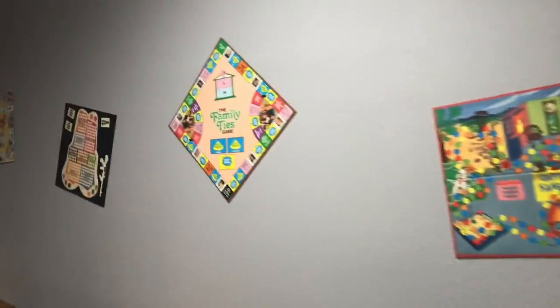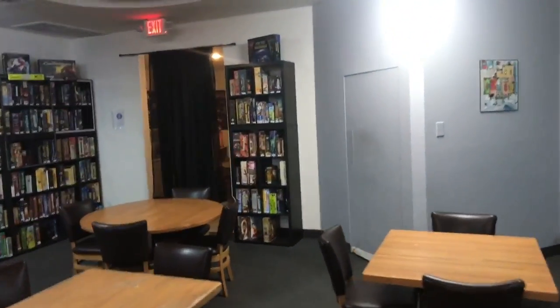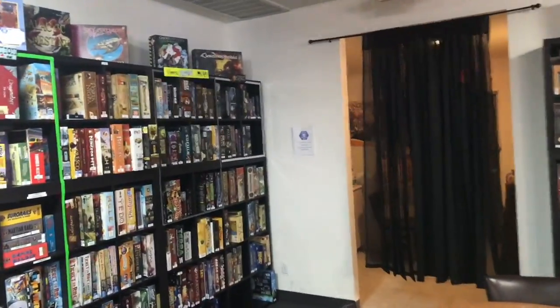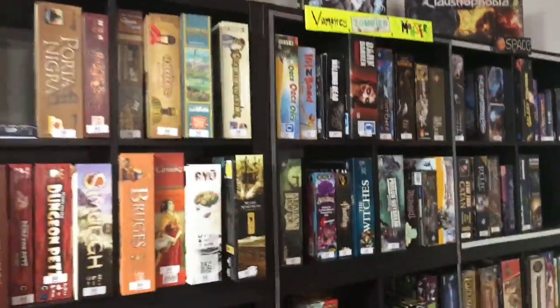Here's the yellow room — and yes, it is yellow — with a table inside so you can have some private gaming. There's Scotland Yard on the wall, family games, and these tables have really nice chairs. Then there's a huge gaming library for gamers, organized by types — space, vampires, zombies, and monsters.